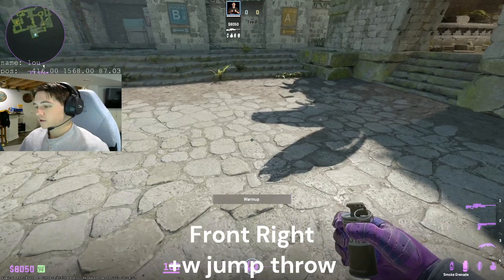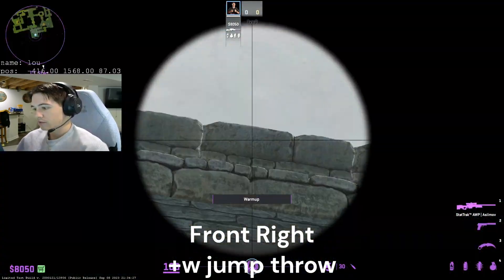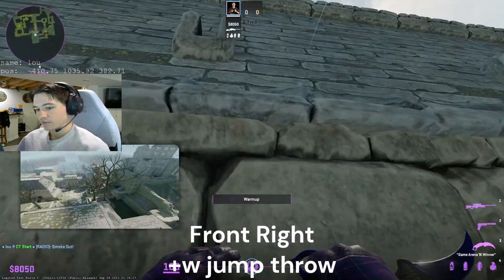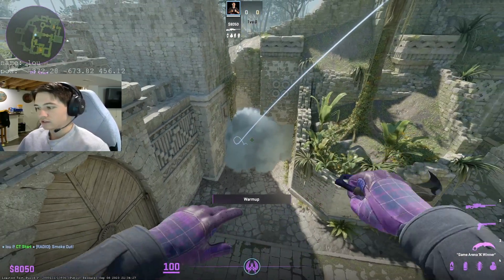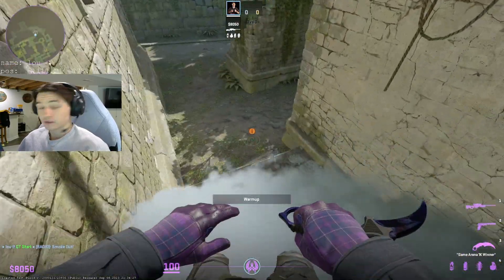For the front-right spawn — this is the most front-right — what you want to do is just aim in the middle of this brick here, and this is a W-tap jump throw. As you can see, it's going to land deep in the elbow, and that's for the front-right spawn. This is a good deep smoke so you can molly, and you can even molly and nade behind that as well.